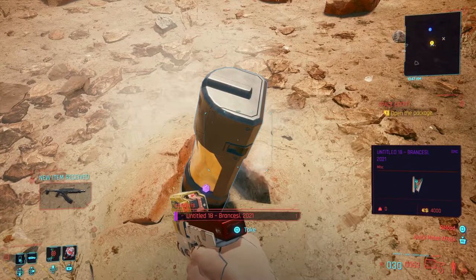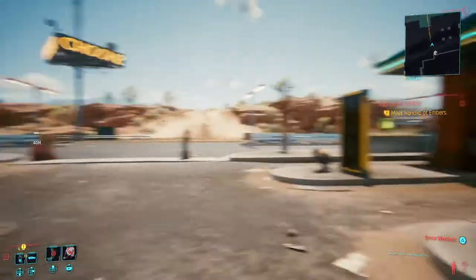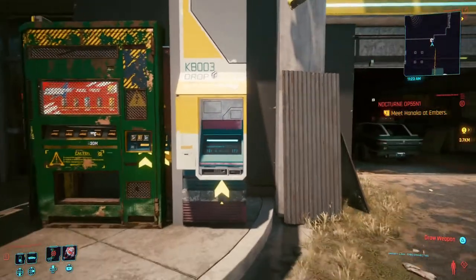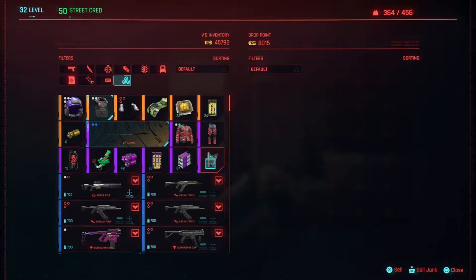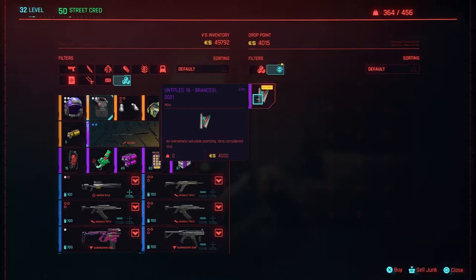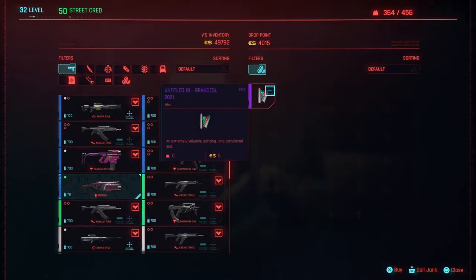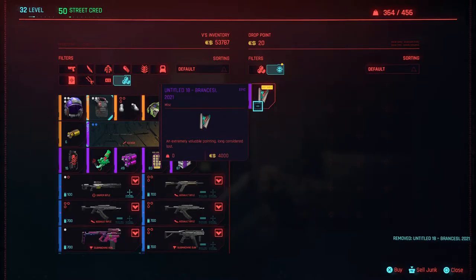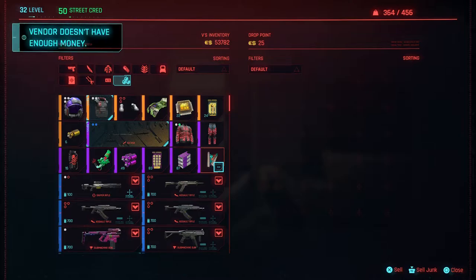Once you pick up the payload, you can see it sells for four thousand — but there is a catch. Once you're done with the mission and you grab the payload, come to any terminal, any drop point terminal, and sell it for four thousand. Once you sell it, you exit out, go back in, and now you can buy it back for five instead. Then go back and sell it for four thousand again — rinse and repeat over and over.